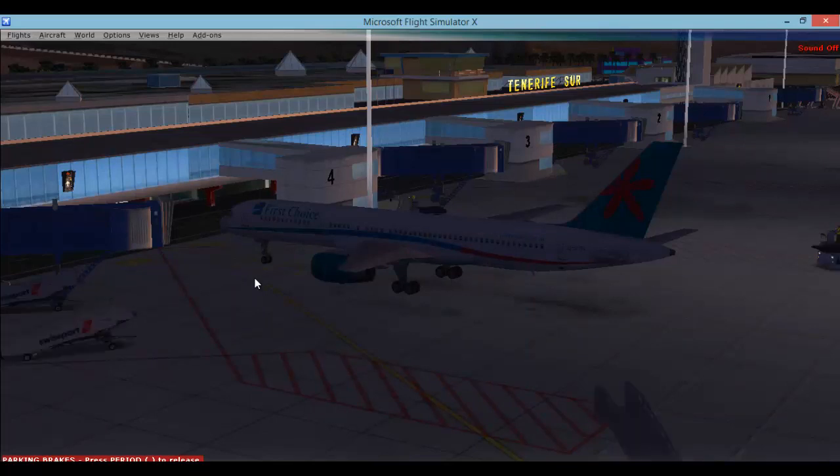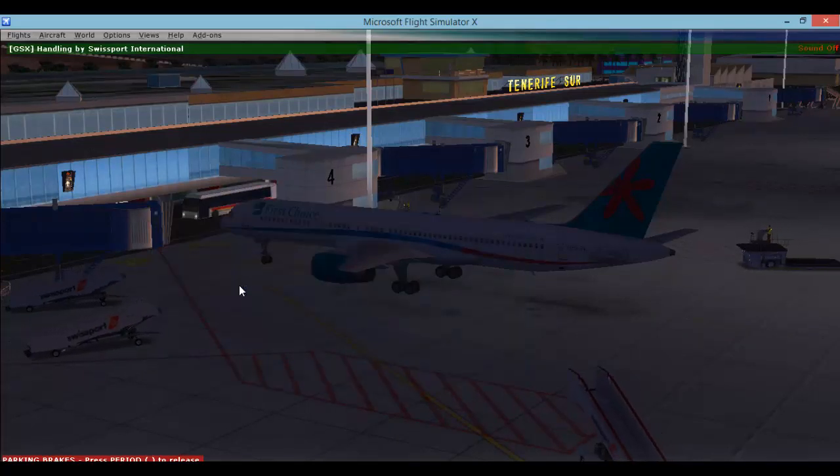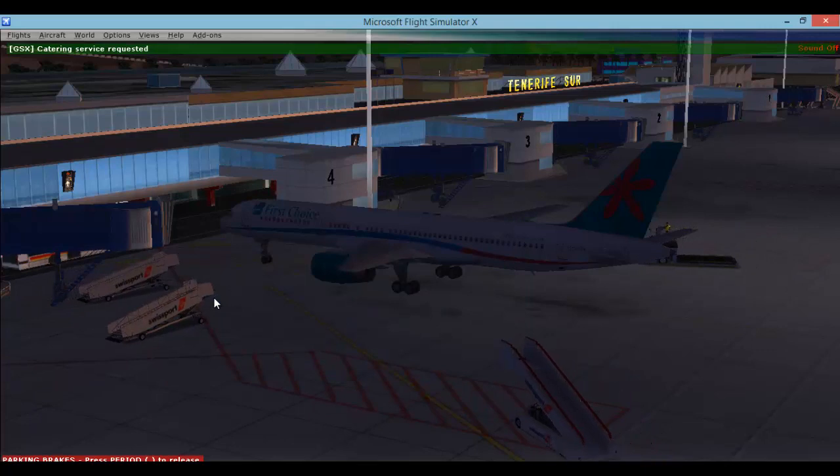Then as you can see they all start to appear. We simply use Request Refueling, and then very simply we will just Request Boarding.